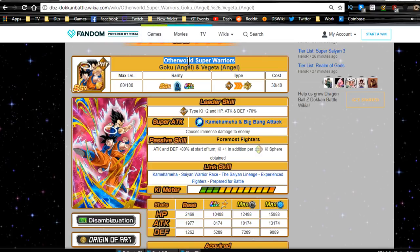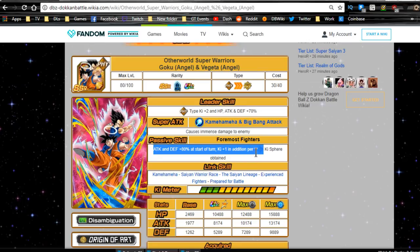If you guys are interested in that video, go ahead and check it out. Right now we're going to start out with this card. Leader Ability is Physical Type Ki plus 2, HP, Attack and Defense plus 70%. Super Attack is Kamehameha and Big Bang Attack, which does Immense Damage to the enemy. Passive Skill for Most Fighters: Attack and Defense plus 80% at the start of the turn, Ki plus 1 in addition per Rainbow Ki Orb obtained.